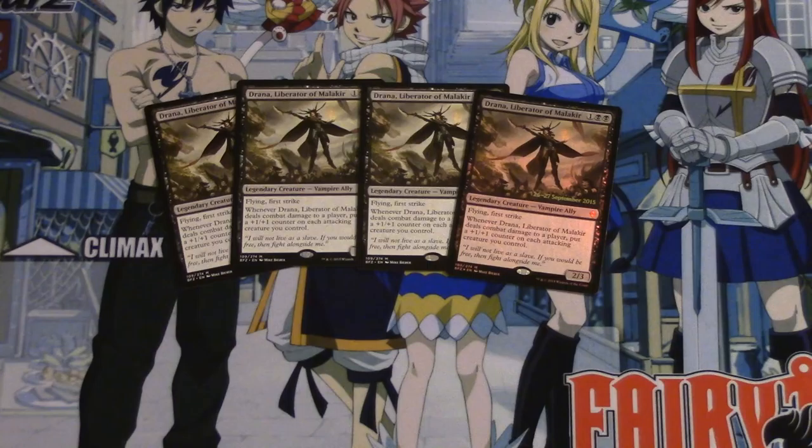She's probably the best ally, and even outside of the ally synergy, I'm going to play her in black-white tokens. The reason black-white tokens with planeswalkers is so appealing to me is this card: when you attack with it, it does first strike damage and then puts a counter on itself. So even if you had no other creatures, it's still very viable as a one double-black drop.